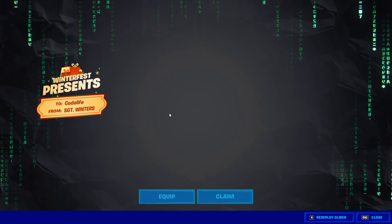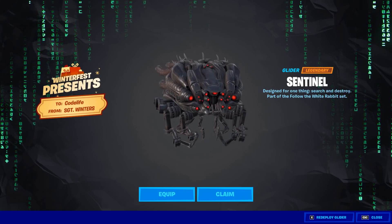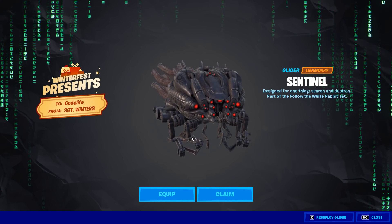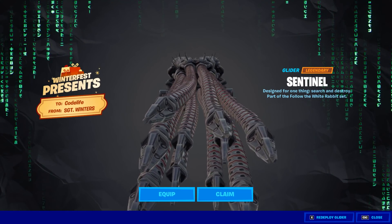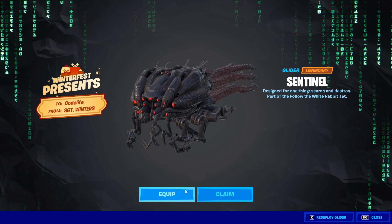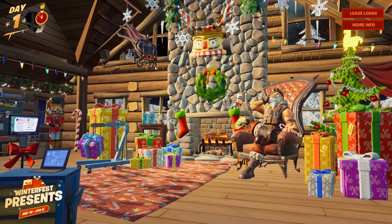Let's have a go. Oh my god, that is sick! For the first present? That's insane! I would open the matrix one if you're puzzled on what to open — look at this thing. They're like little snakes, that is so cool. Oh my god, Sentinel! That is insane. That is literally getting equipped — I am playing with that one. But yeah guys, it's up there as well.